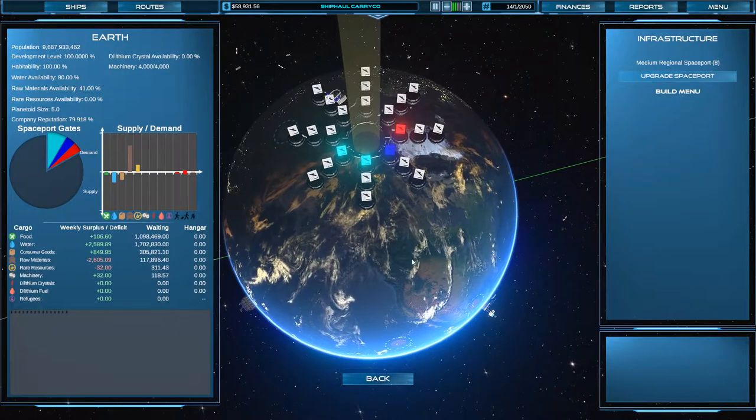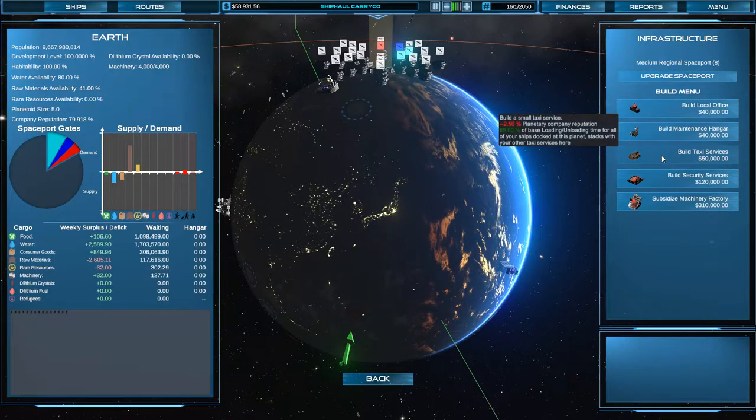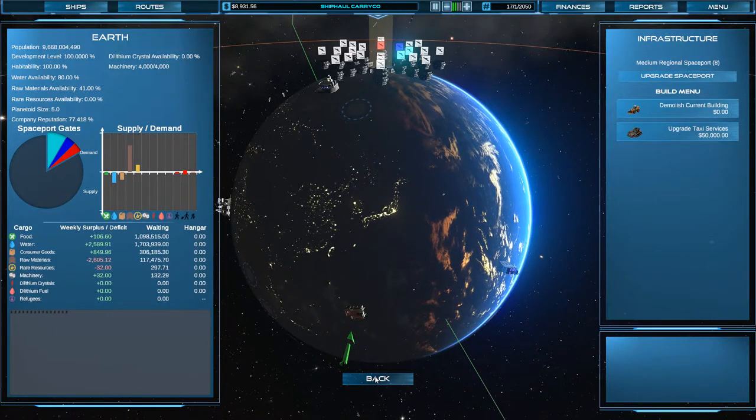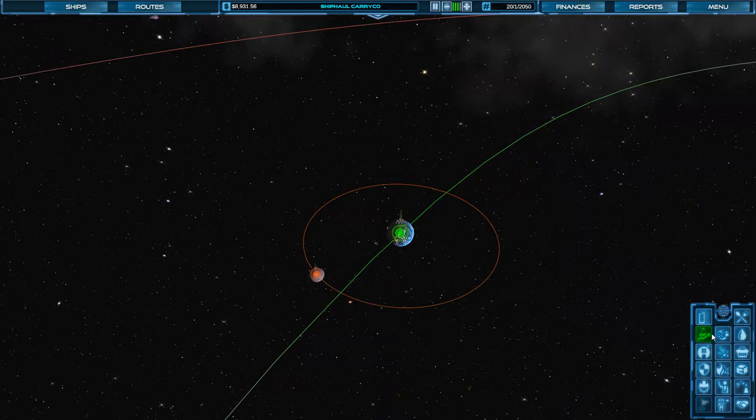We should be in good shape. I'm going to go ahead and put a taxi station in here on Earth because these guys really do take a long time. That's going to take all of our money too. Now we are running — let's see if we can survive.